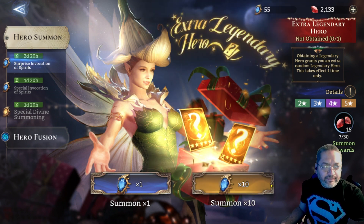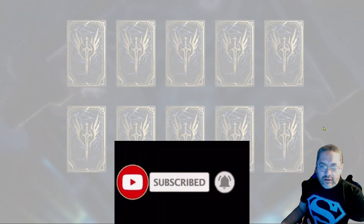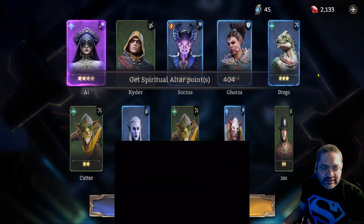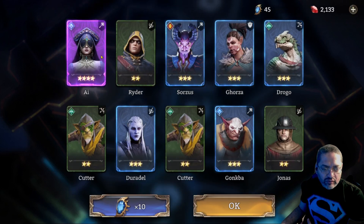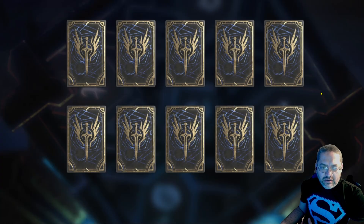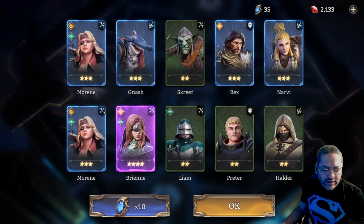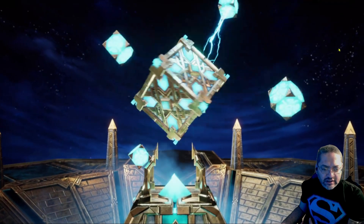Let's start with the first 10 here. It does not look like we're gonna get anything — got some blues. My Eye is already a 5 so in this account it's not gonna help a whole lot. Breen — she's already a 5 so that's gonna get dusted. Let's go to the next 10.